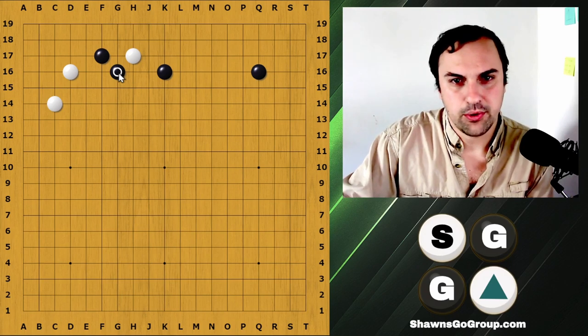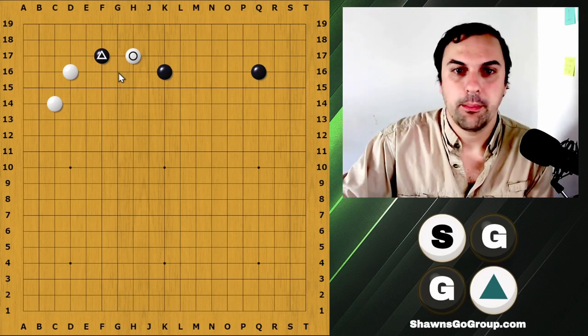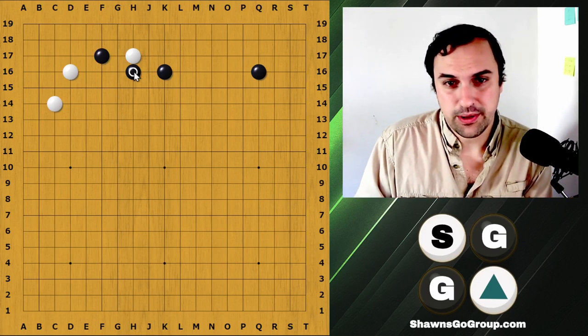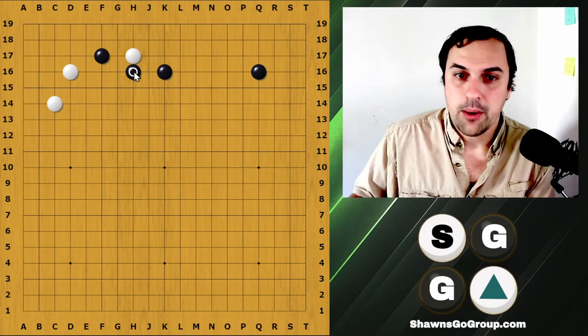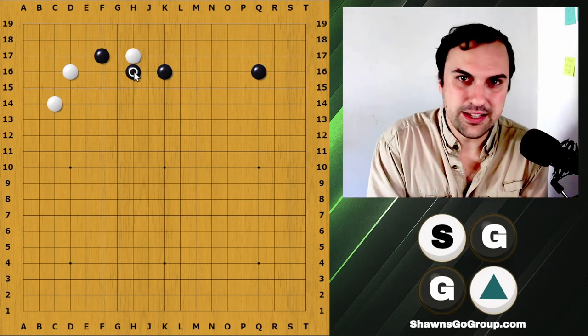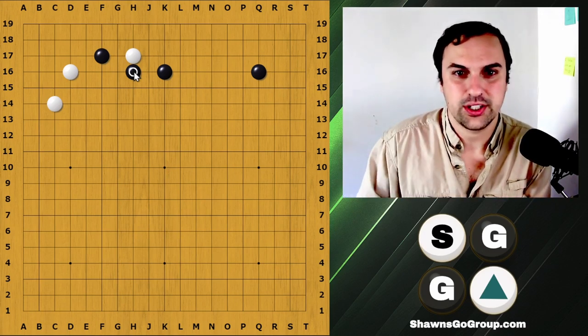This move looks like it could be a good move, and in some cases it actually is. But the common move is actually this attach. This attach is a little bit counterintuitive because you're not supposed to touch a single stone. But in this case touching makes both sides strong, and you actually want to play defense here, so both sides getting strong actually does work quite well.